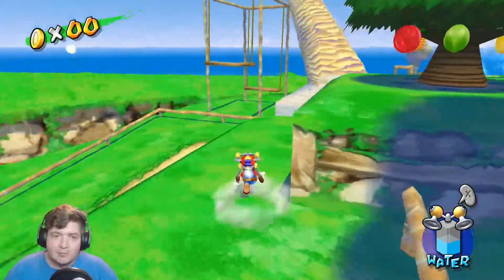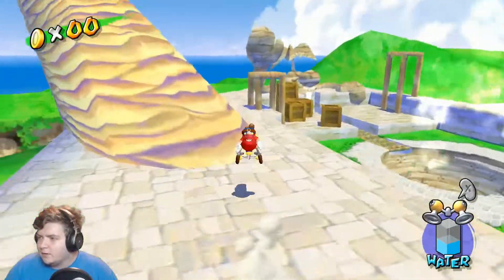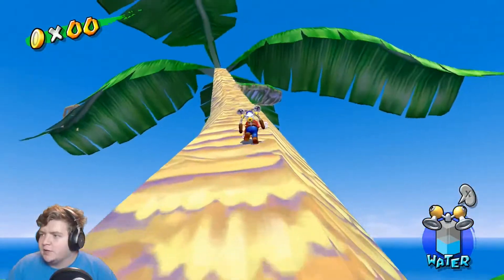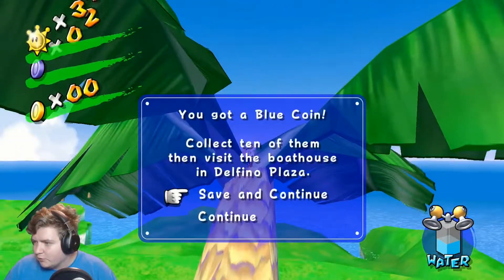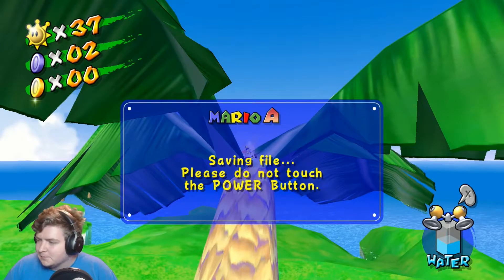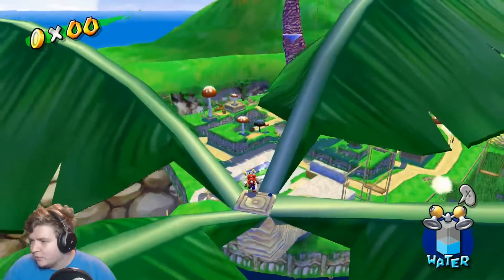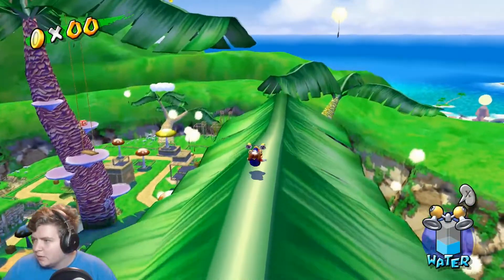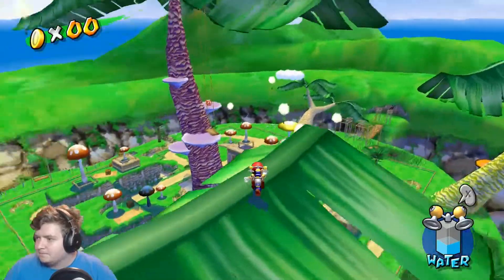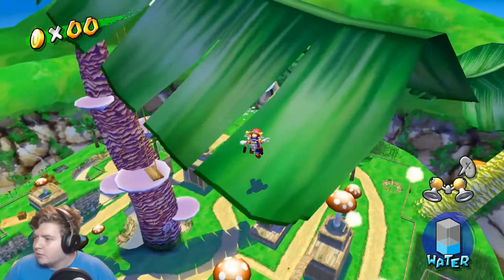However, if you want a much easier and more consistent way to get up there, just climb up this tree here that's used in the Ilpeantissimo race. You can grab the blue coin if you want — it's kind of hard to avoid, so you're probably going to grab it. You want to get on this leaf here and just run to the end.